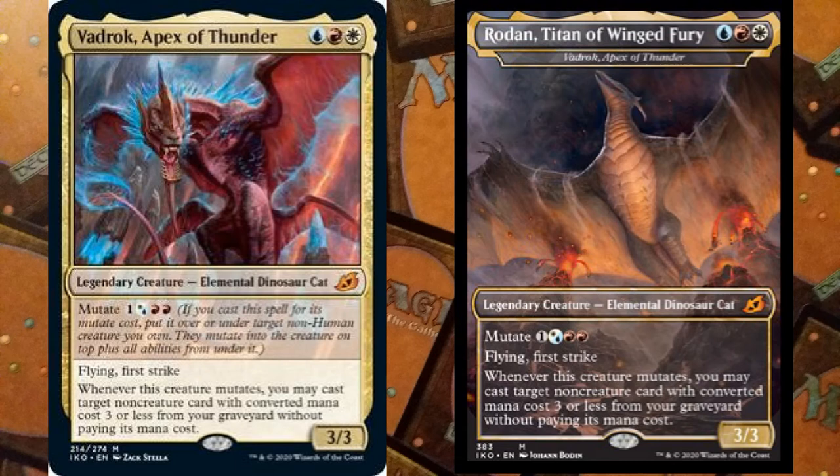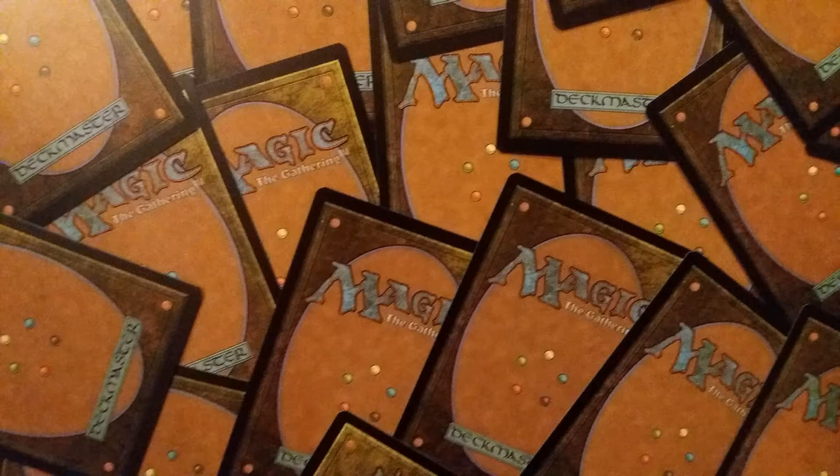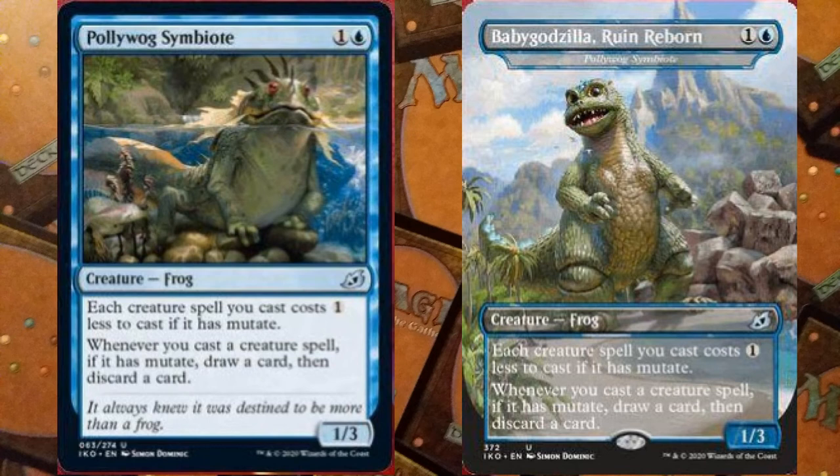I am terrified but the artwork is wonderful. Next we have Pollywog Symbiote: for two mana, one and a blue, a 1/3 Frog. Each creature spell you cast costs one less to cast if it has mutate, and whenever you cast a creature spell with mutate, draw a card then discard a card.